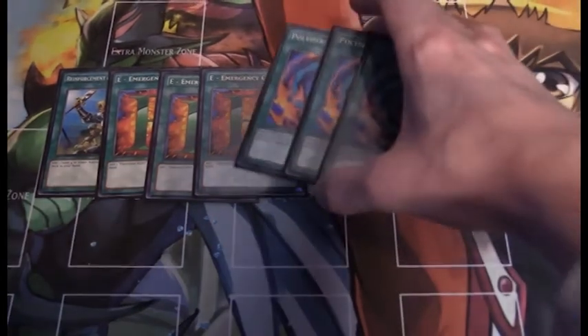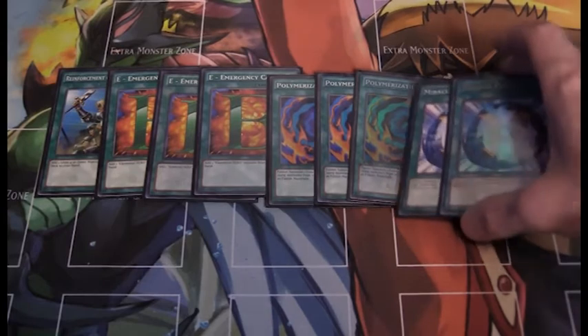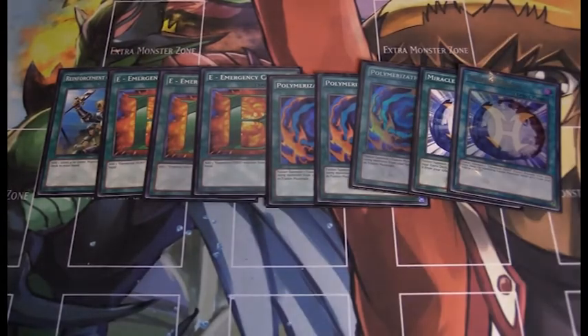Next up we have triple Polymerization — it just fuses your monsters. Then we have Miracle Fusion: you can fusion summon an Elemental Hero monster by banishing cards from your graveyard and field, which is very good. I know most competitive Hero decks run one, but since it's pure Elemental Heroes, I use Miracle Fusion twice because most of my extra deck is Elemental Hero fusion monsters.